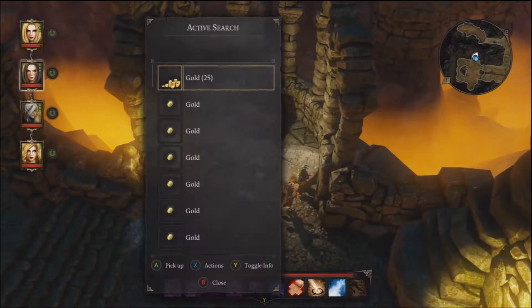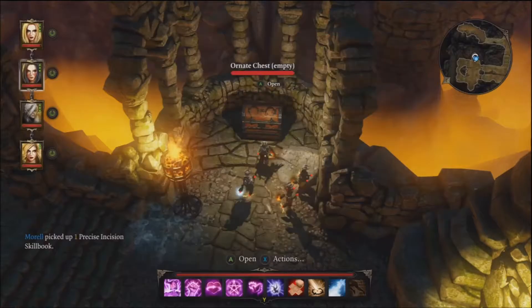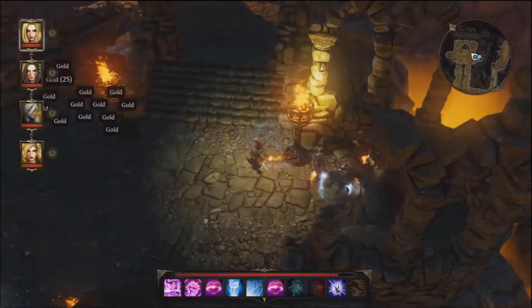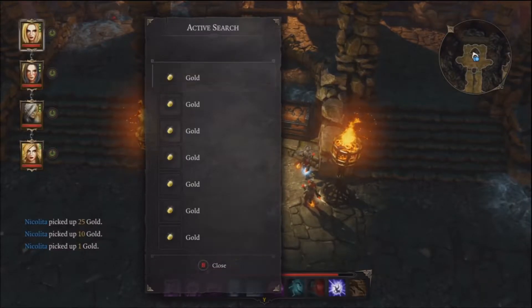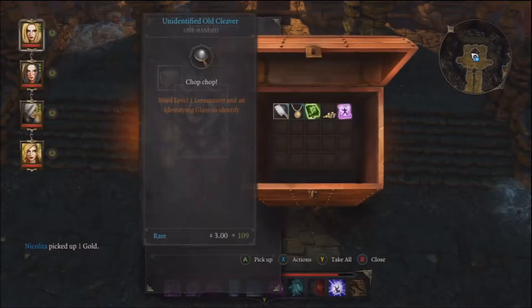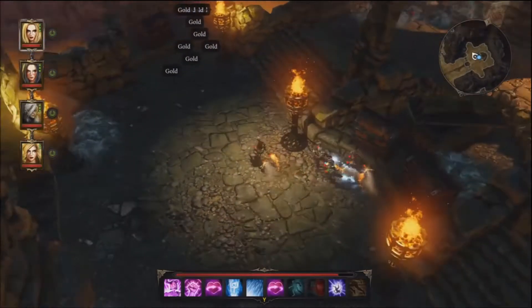I wasn't really impressed with my loot here — I don't know if I just got robbed or what, but the stuff was all just garbage. Precise Incision showed up but I'm not doing a whole lot with scoundrel abilities so I won't make good use of that. There was also a doctor skill book, same thing — I'm not doing much with marksman.